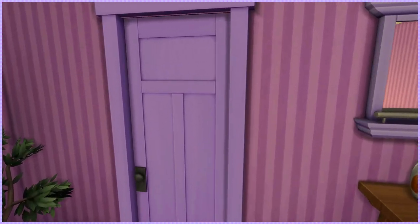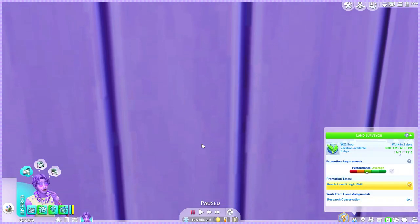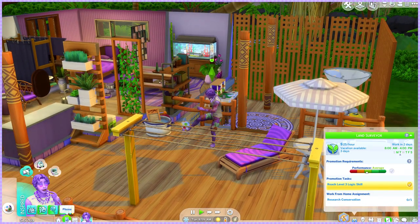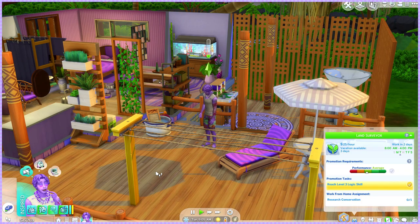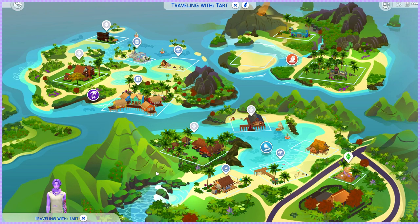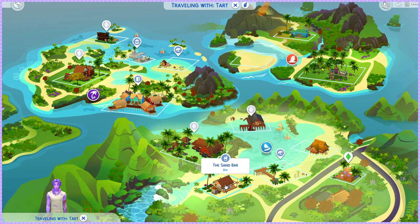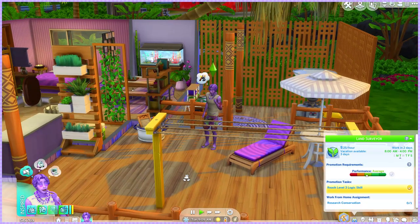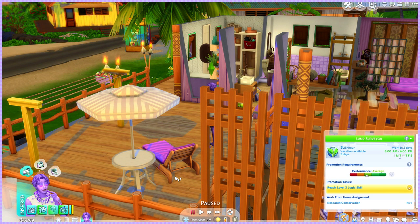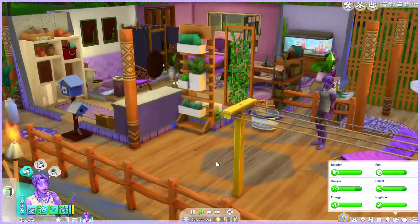The bathroom has a certain charm. I'm going to try living in an off-grid lot for the first time, so let's see how it goes. I need to get out and maybe meet some people. I'm not sure if there's a library in Sulani — I need to find a computer. Maybe if I visit someone, though what if they don't have one either? I can't do the research assignment on my phone, so I'll leave it for later since work isn't for two days.